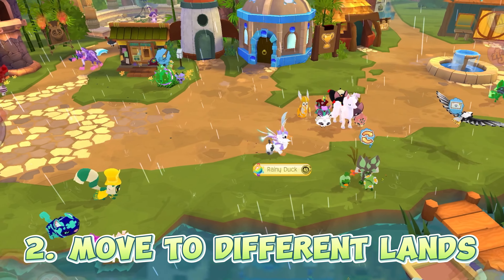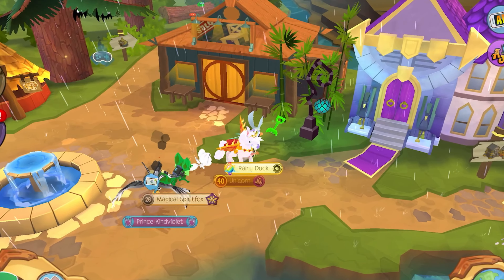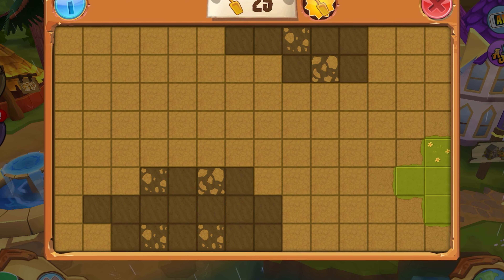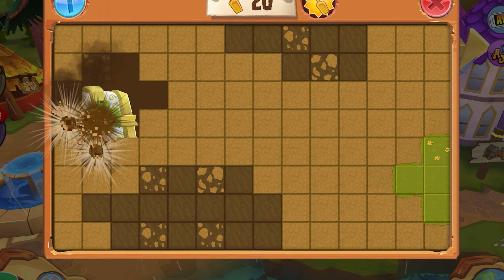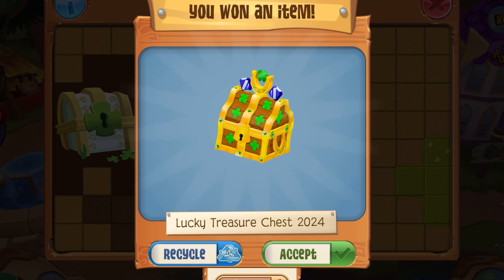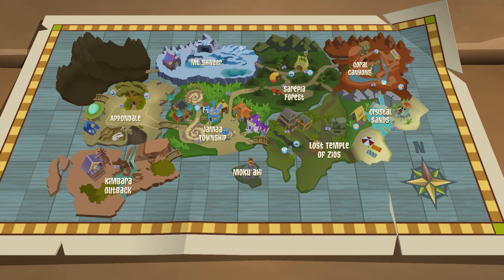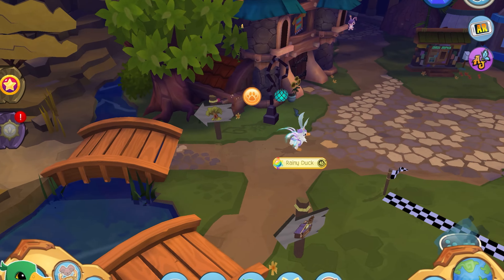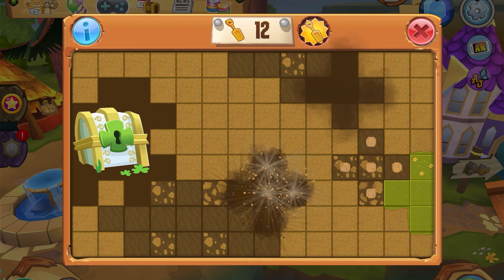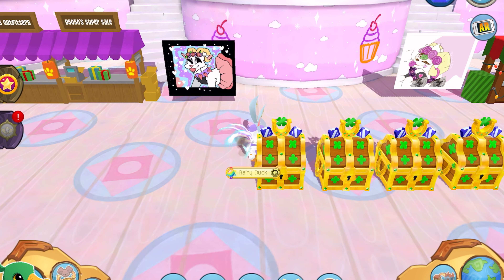My next tip, which might be very obvious, is don't just stay in one land waiting for a shovel to spawn. Keep moving around using the sound tip I just showed you. I pretty much constantly move around — I'll show you guys how fast I move — and all I'm doing is listening for that little twinkling sound.